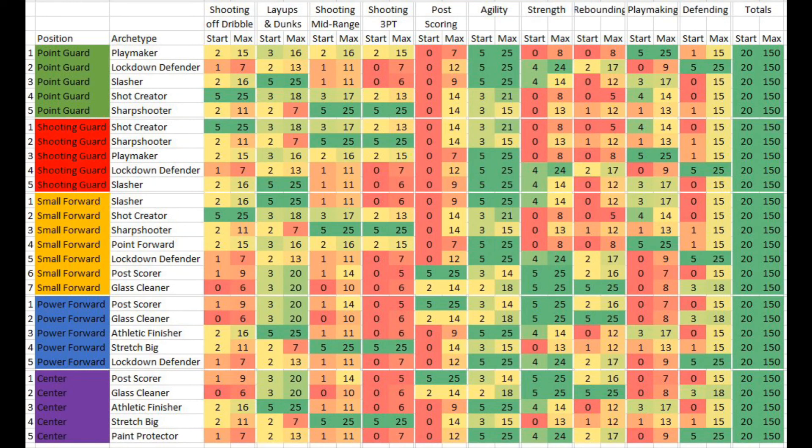What up everybody, it's your boy Chill back again. I'm bringing you a spreadsheet I came across on Twitter for the MyCareer NBA 2K16 mode. It breaks down each position — point guard, shooting guard, small forward, power forward, and center — and each archetype or build: playmaker, lockdown defender, slasher, shot creator, and sharpshooter. It shows each stat at the start and the max of each category.